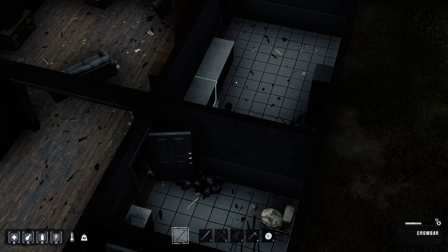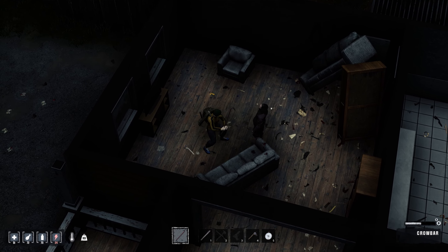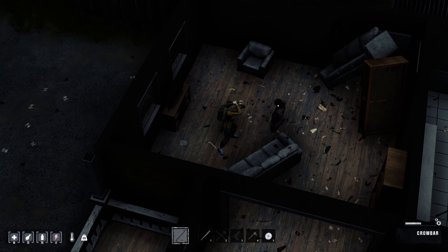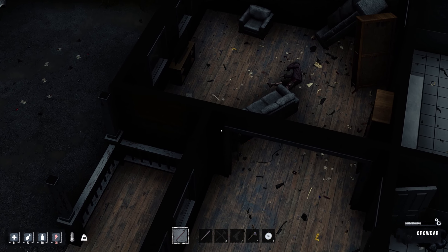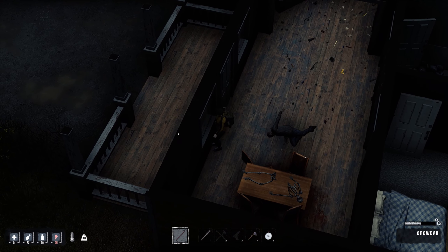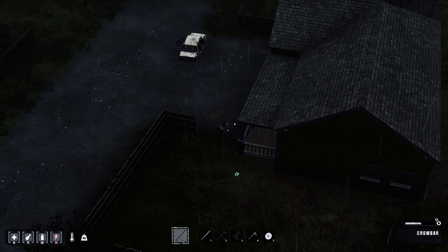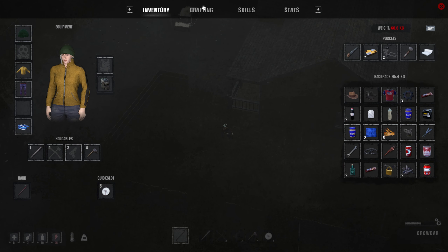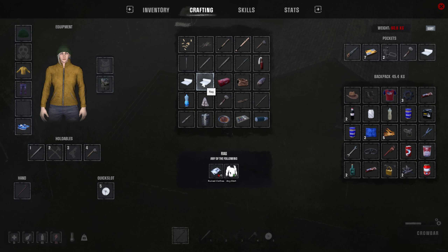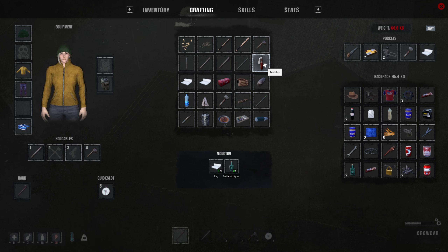Doesn't know where we are. The crowbar has a little bit of range - I like that. Mushrooms. Let's see if we can craft anything. Nothing - we can't craft anything. Molotovs.